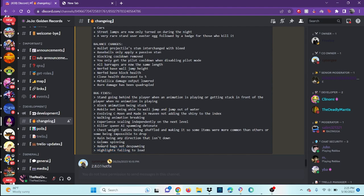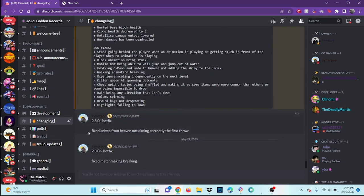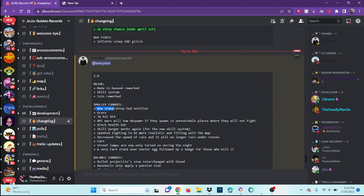Highlights failing to load, and some hotfixes: knives from Made in Heaven not aiming correctly on the first throw, and matchmaking was breaking — and they fixed it.